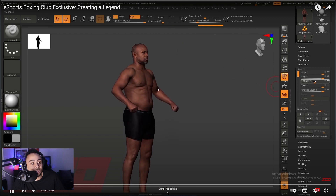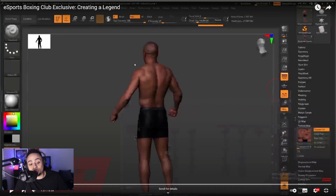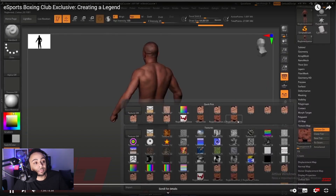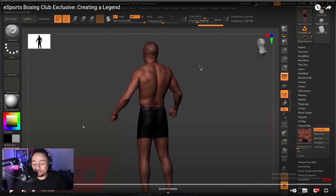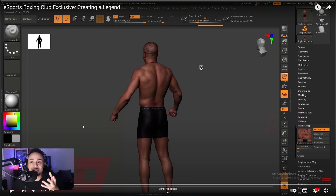Seeing how they go through the process of getting fighters — especially those who have aged — looking younger again really impressed me. It'd be really interesting to see someone like Prince Nassim, because he's obviously put on a lot of weight now. Would you scan him as he is or go off pictures? Prince Nassim in the 90s looks completely different to now. The same goes for fighters from the 70s and 80s — do they still need to get scans? Probably not, because they're not going to look the same or have the same body structure.